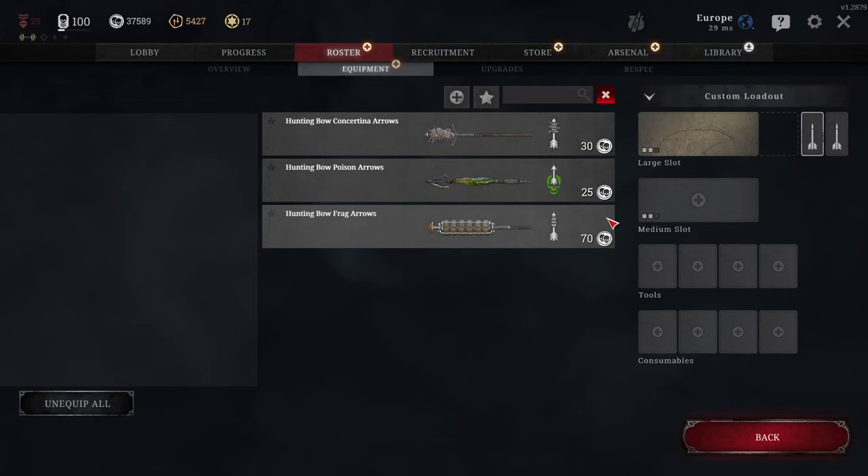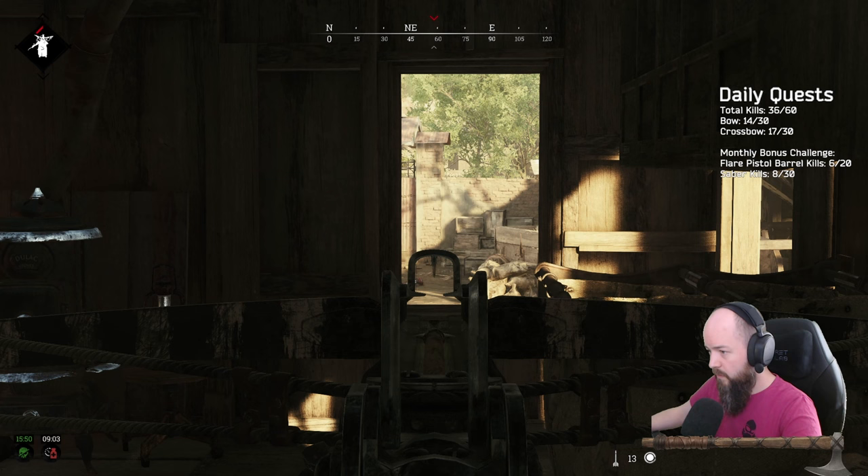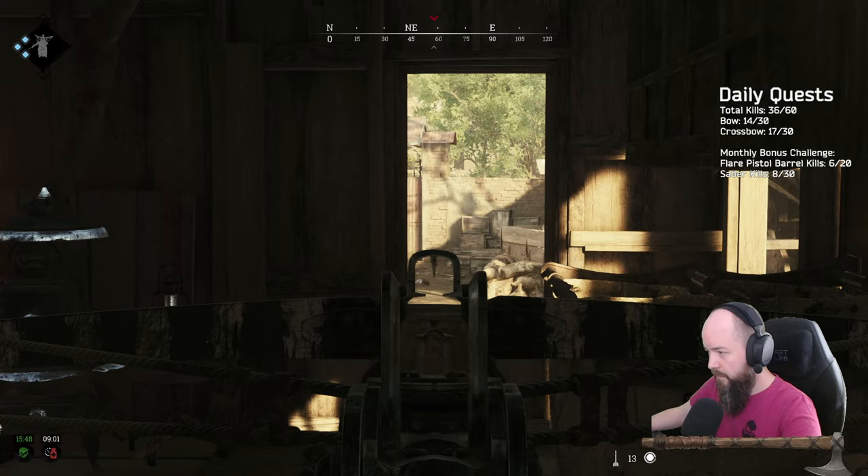Both weapons have their own special ammo types. The bow comes with poison, concertina, and frag arrows, all of which are fun to play but not very useful overall. The crossbow, on the other hand, comes with explosive bolts and shot bolts, both of which are more effective and easily implemented into serious gameplay. I won't cover this topic further in this video, but I encourage you to experiment with the ammo types and make up your own opinion.